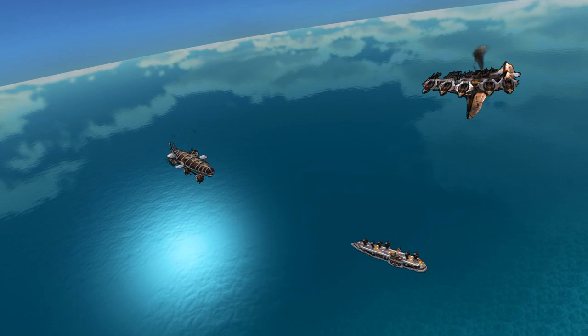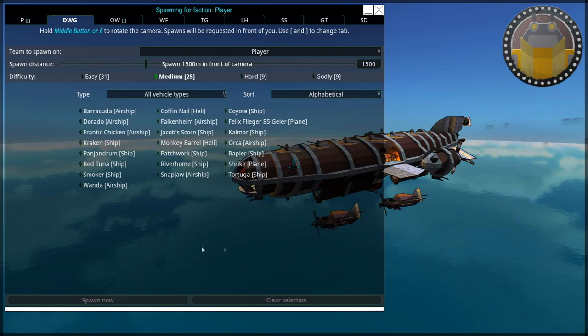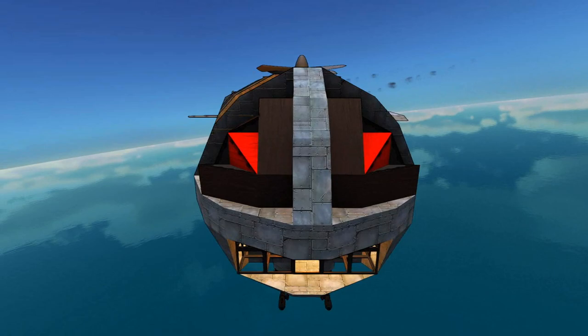Firstly, for everyone who doesn't know what these things are — in rough order of scary — we've got the Falkenheim, which is actually classified as medium difficulty, though it used to be classed as easy. This is a Zeppelin, or at the very least it is a Zeppelin in disguise. It's got little beady eyes on the front, as you can see.